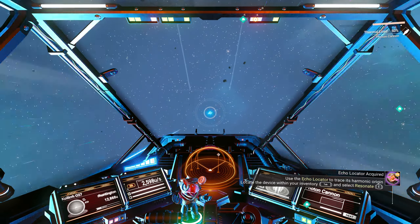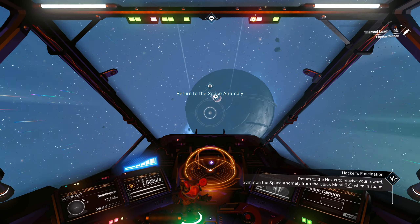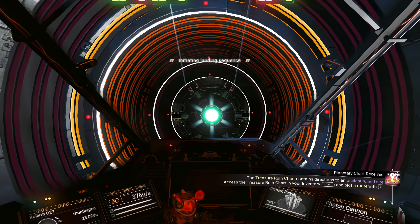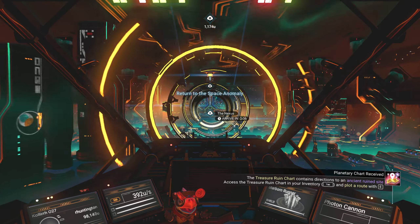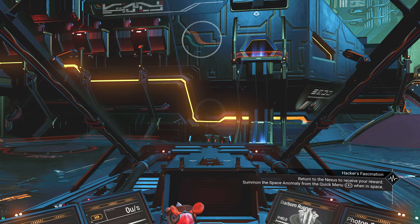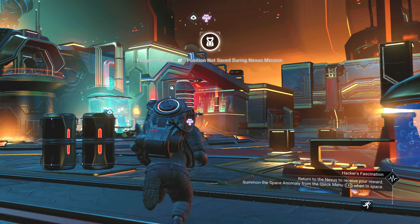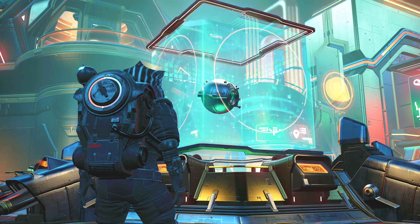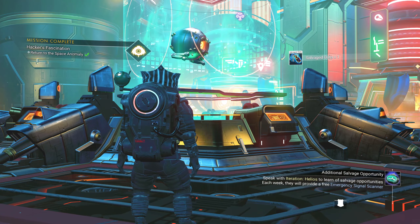I arrived into space with some photon cannon fire. And return to the space anomaly — that's how you do it, with the pew-pews! We have arrived back at the space anomaly. Let us go and complete the mission. Interacting with the Nexus, you get the mission board, then you can do your completion and get your reward: 400 Quicksilver and some salvaged data.